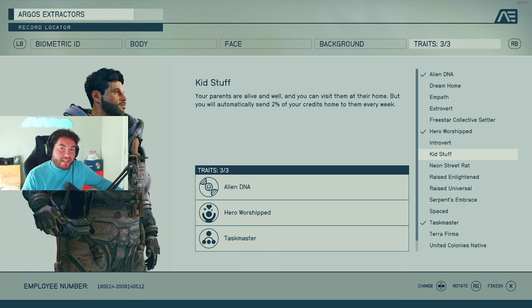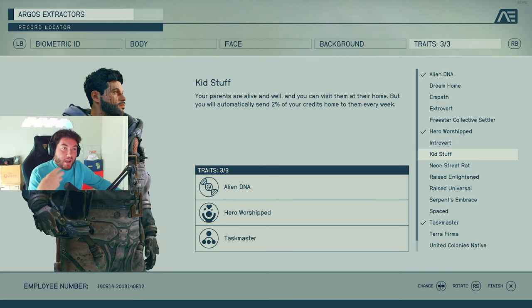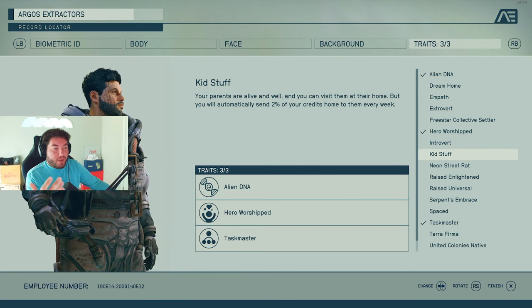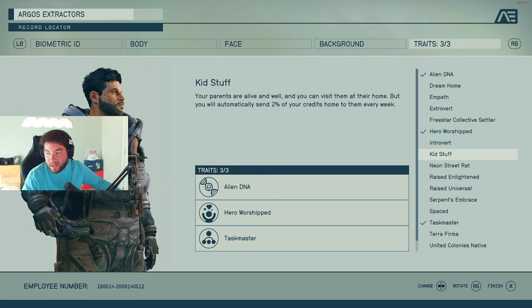Kid Stuff — your parents are alive and well, and you can visit them at their home. In my mind, that means better and different dialogue options and potentially rewards. But the flip side is you'll automatically send 2% of your credits home to them every week. If you're really looking for different dialogue or better rewards, it could be a good thing — or not, because you don't want to pay 2% of your credits. I decided not to do it.